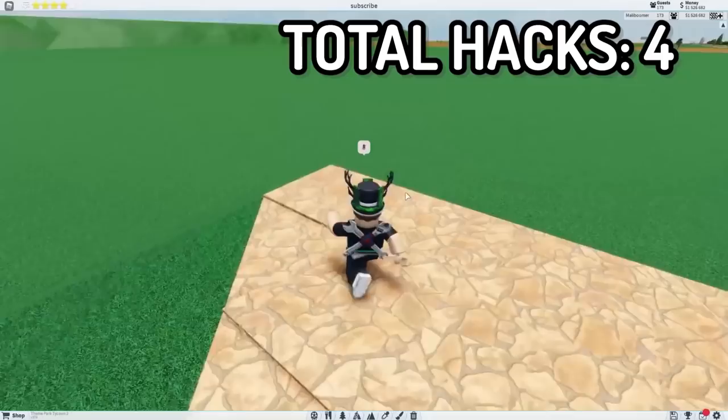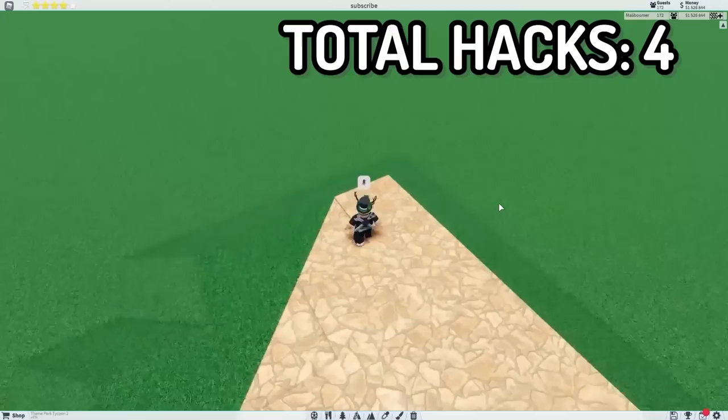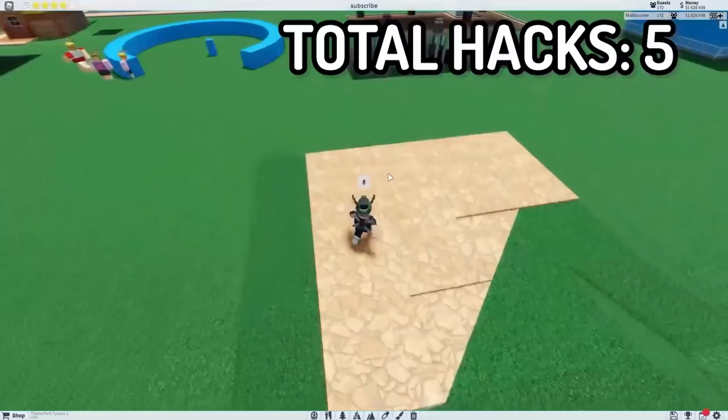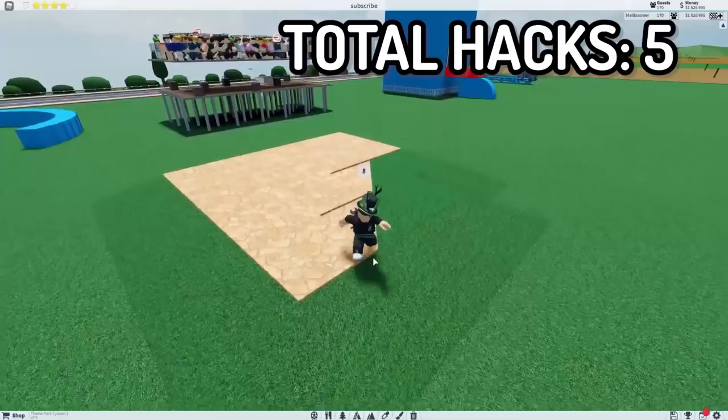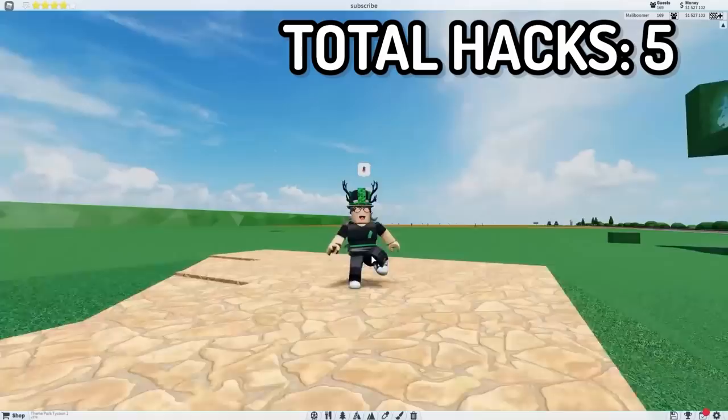The next build hack is this: I just made a curved pathway in Theme Park Tycoon 2. It could look a little better, and I believe this doesn't need disabled collisions. Guests can walk on this — yes, you heard that correctly. They just can't walk on the sides, but if you add an image path and make it invisible, they are able to walk on it, which is really cool. It's an awesome little pathway since there aren't curved paths in this game, sadly.